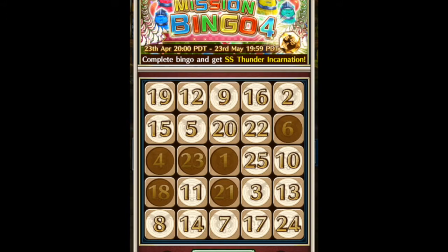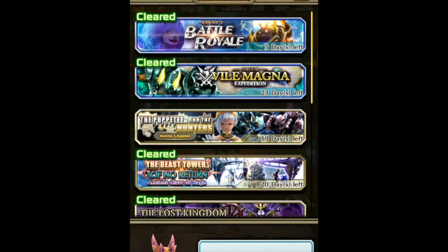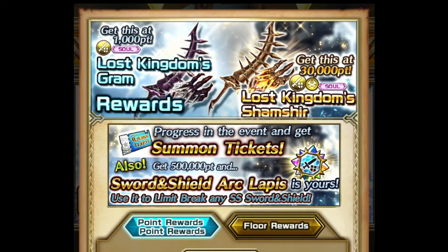Some of them can clear together. For example, the first one — this Durandal thing. To get this Durandal, you have to clear the ancient claw beast tower. As a reward, you can see from these pictures — once you hit a certain point threshold in the beast tower you get those items. Do not sell them because you will need them to clear one of the bingos.